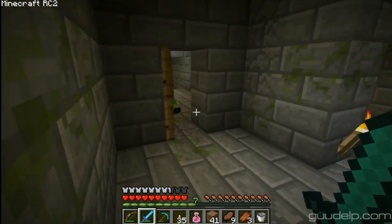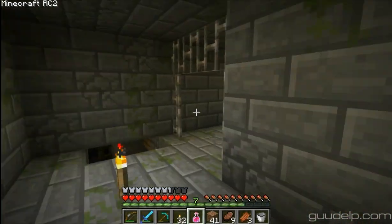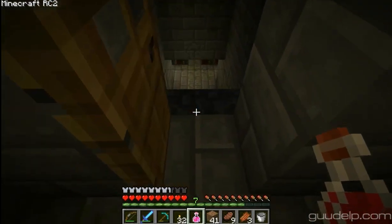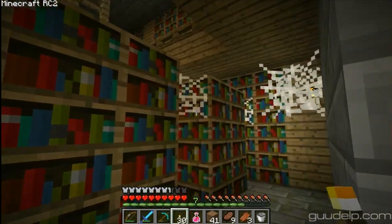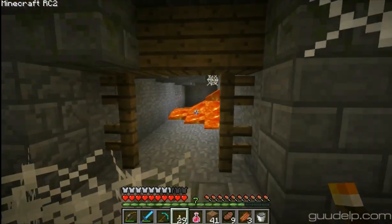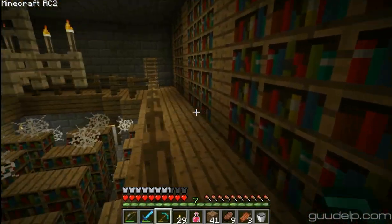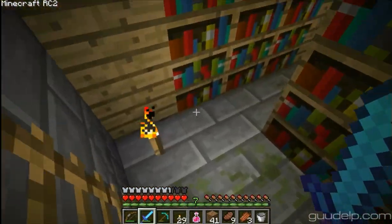We're coming to a close here on our lovely Iron Man challenge. The challenge is not over yet though. This is a very interesting stronghold here, intersecting with the cave system like it is. Down there is the library, it looks like. I have a library here. And just a cave on the other side - it looks like a dungeon right through there. Got a skeleton up there - welcome party. There's the chest.